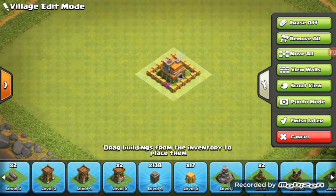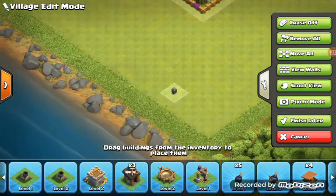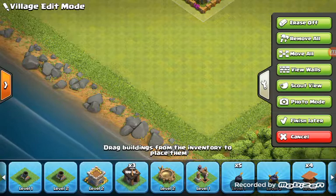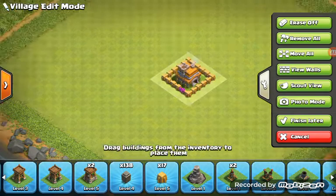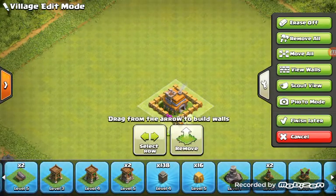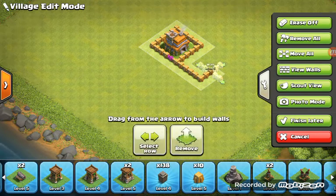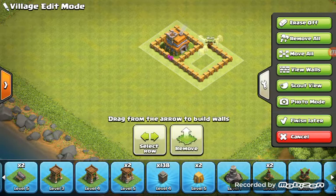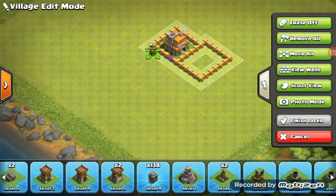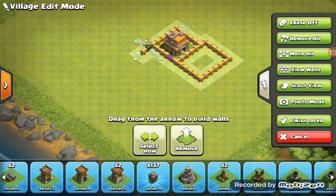Now that you've got the Town Hall surrounded — I'm not a maxed-out base, so you probably won't have all of these. You want to get the rest of your walls and place them around your Town Hall, because you want your walls there.